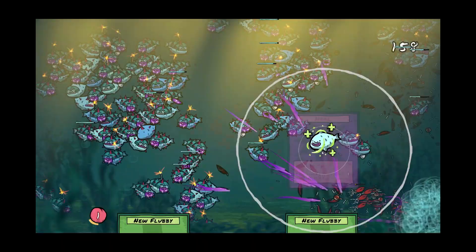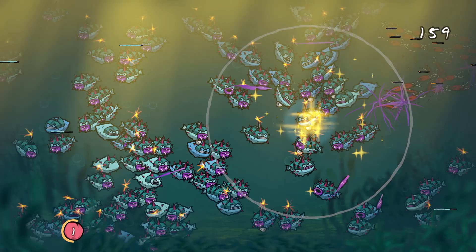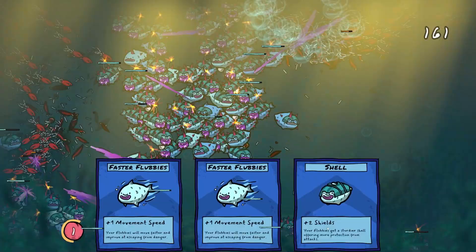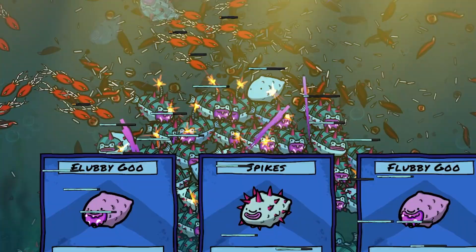I'm literally using my heal to heal people - surprising, I know. We have a couple of cards stacked up. I think I might heal and then - oh no, we got a bad one. Do I take a big wave? I think we take a big wave - I don't want to give them more hit points. So Flubby Goo for everyone and shells. I think they've already got shells, I don't think they're going to help.